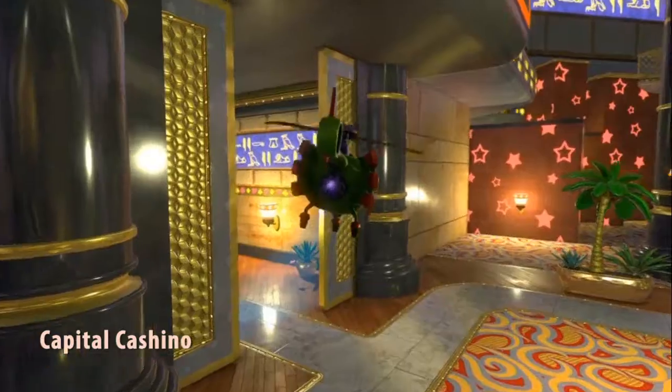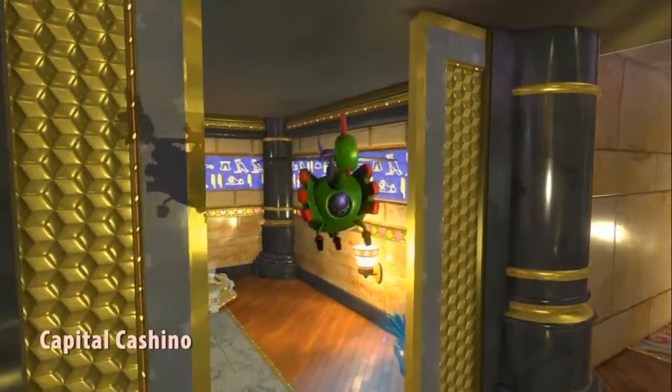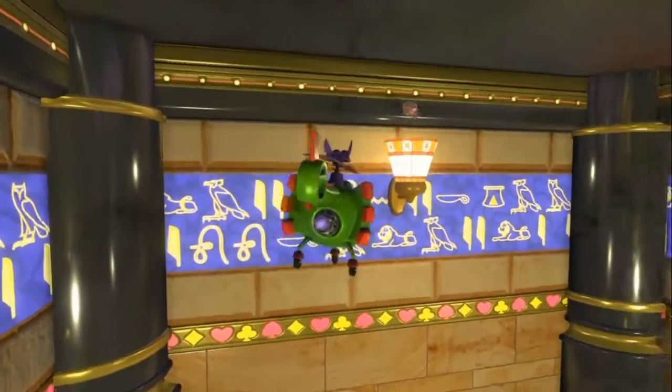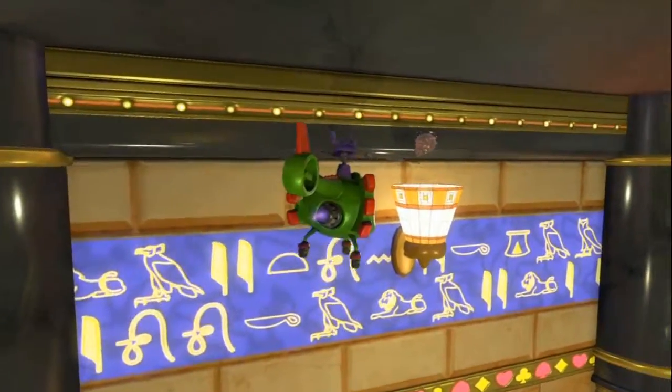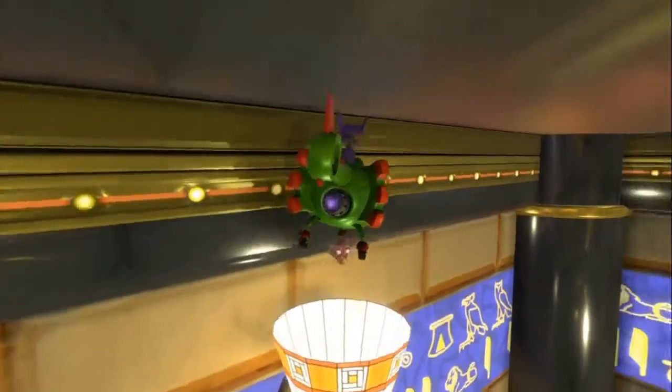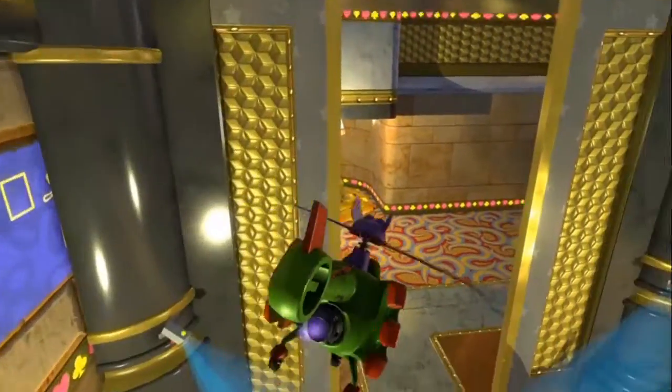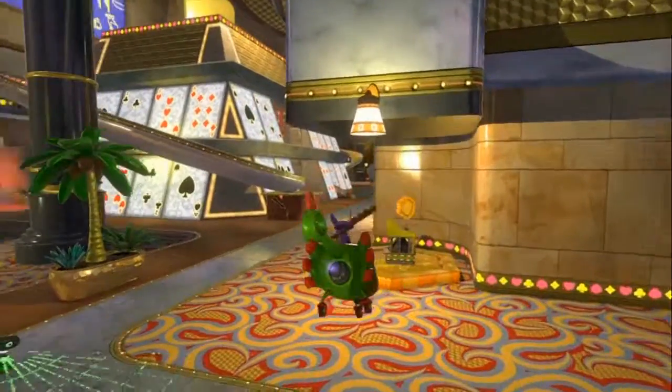Now here is World 4. Believe it or not, I was looking around for a while for this, but this one is very easy to find. It's up on the lamp in where you start the level. That's it. If you have the fly ability you can do it, or if you have the transformation here, you can get to it very easily.